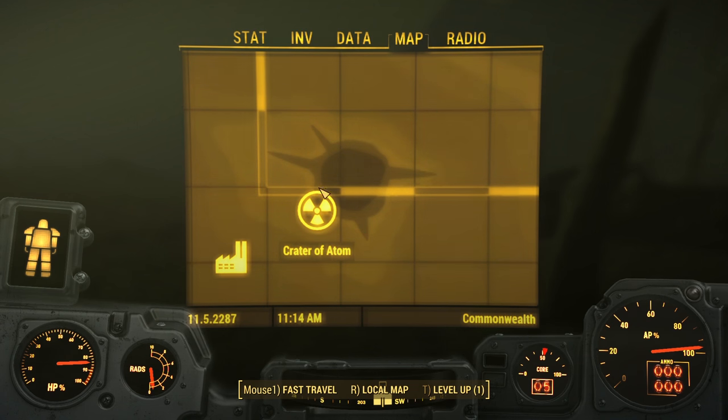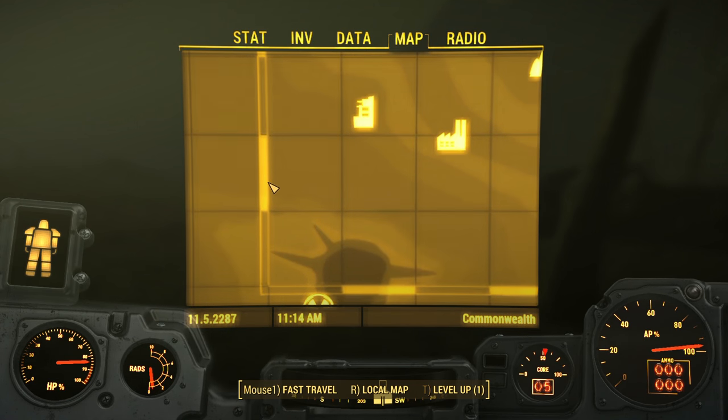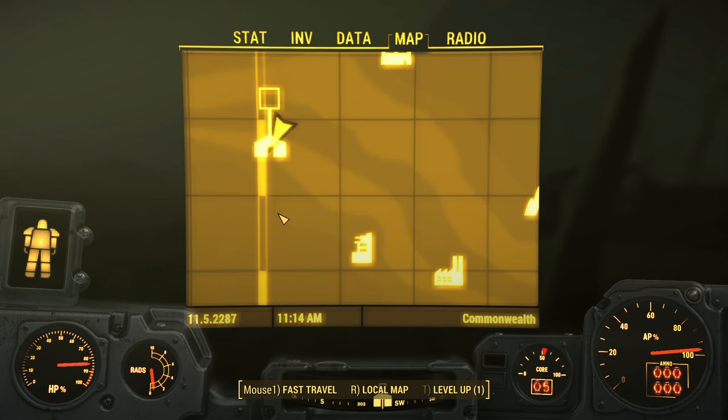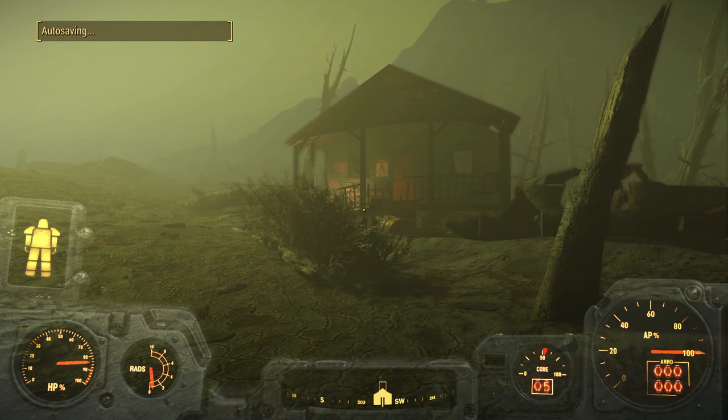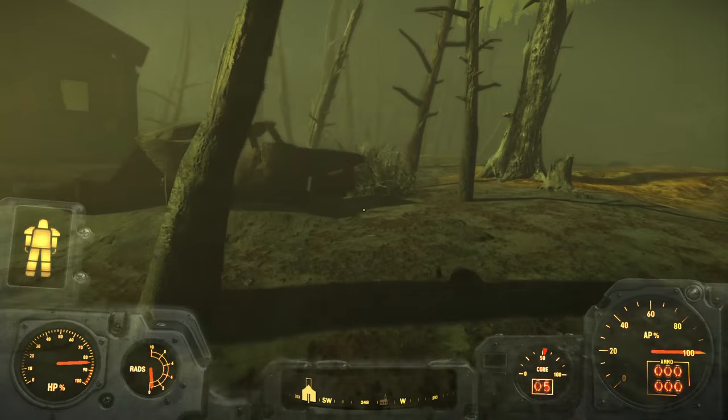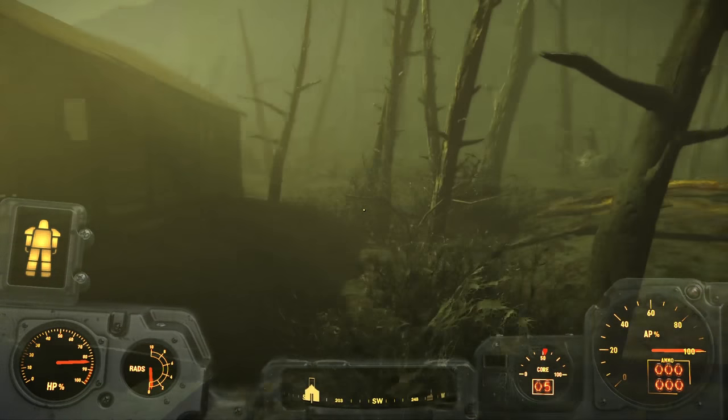Hey folks, Andrew here, and in this Fallout 4 video I'll be helping you find the XO-1 power armor. You'll find the armor in the bottom left section of the map. Head to the crater of Atom and go north. The abandoned shack should be on the left edge of the map.